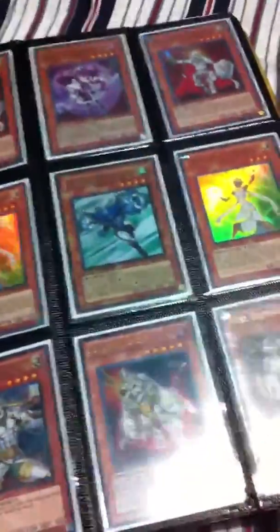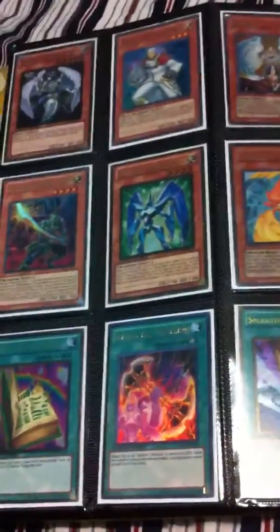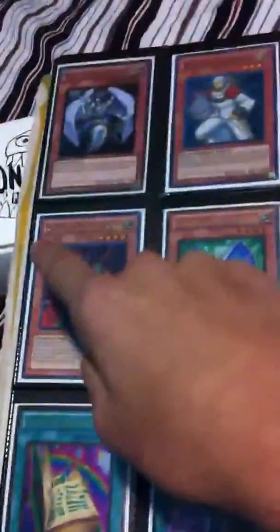All ultras. We have questions on card condition — just ask. Pay me if you want anything. Gold, gold, gold. Ultra has a crease. Ultra, ultra, ultra, ultra, ultra, ultra, ultra.